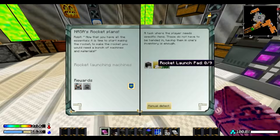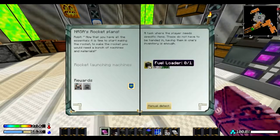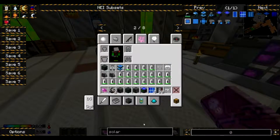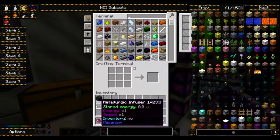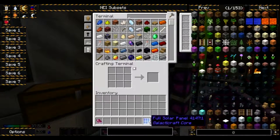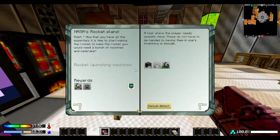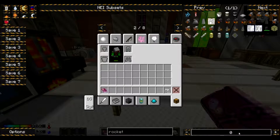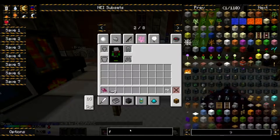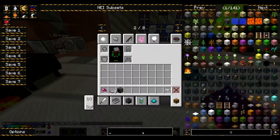For the NASA workbench, we need a rocket launch pad — we need nine of those. So we need a fuel loader and nine rocket launch pads. We can dump this stuff in here. Type in nine down here and I click this, it will give me nine, which is cool. And we need a fuel loader. There we go — there we go. The rocket — we need to make a tier one rocket.